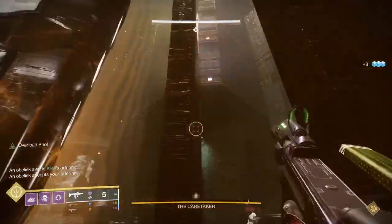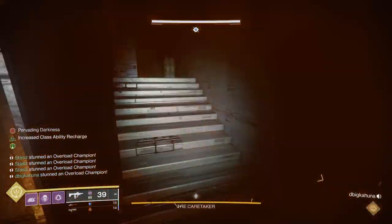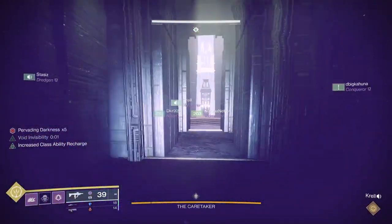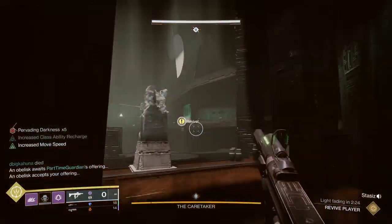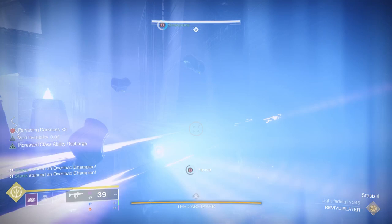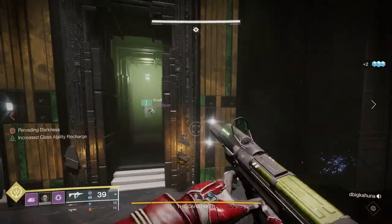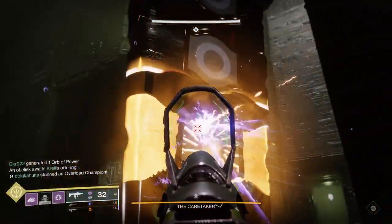The next role — probably two people — is the runners. On each floor you'll notice one door at the beginning. Runners take turns going into a room, which you open with little nuts, and looking for symbols. Inside, there's a pervading darkness buff that will eventually kill them, so they have a time limit. Run in, get three symbols, and have one person on the outside shoot the nut to let you back out. As you come out, call out the symbols so you can divide up which ones you're shooting, since there are three symbols on the obelisk. Time it together — three, two, one — and shoot.